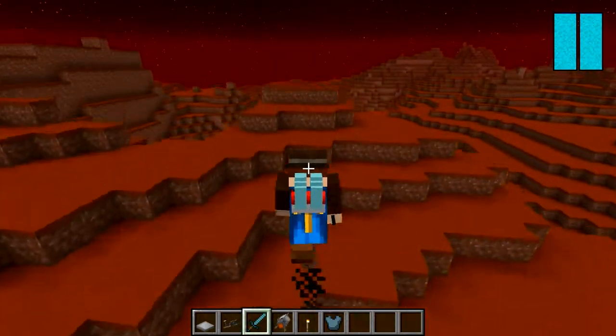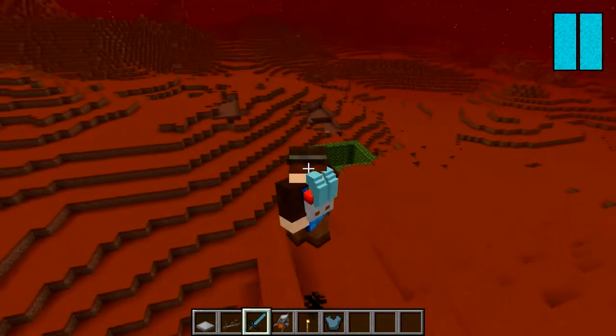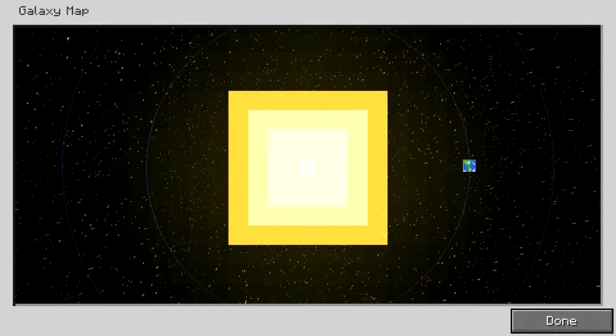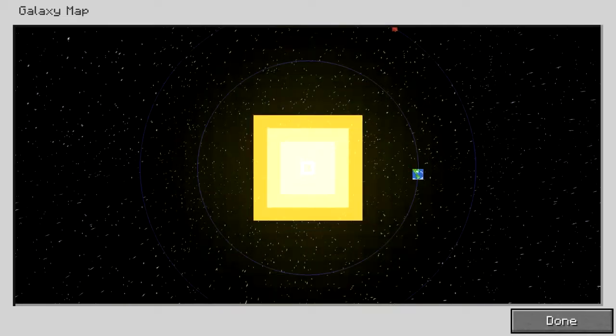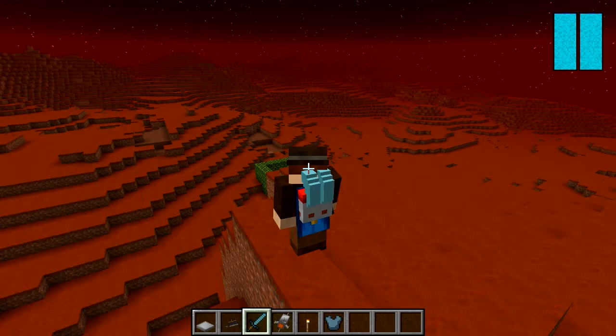While we're waiting, there's another thing to look at — this hasn't been implemented yet but it's there. If you press M you get the galaxy map. Scroll with your mouse wheel and you can see the overworld on the right hand side with the moon spinning around it. Zoom out more and you've got all the other planets — how cool is that! You can see all the different places you can visit.